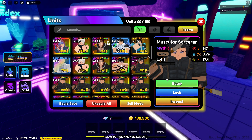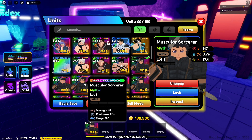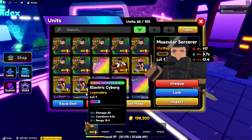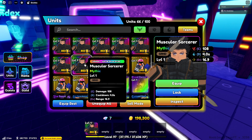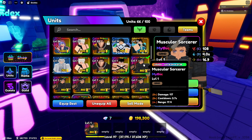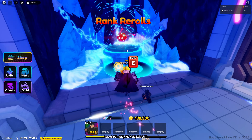Let's equip all and check him out — let's get the best one. I think we should just roll on one copy and get some good traits on it.